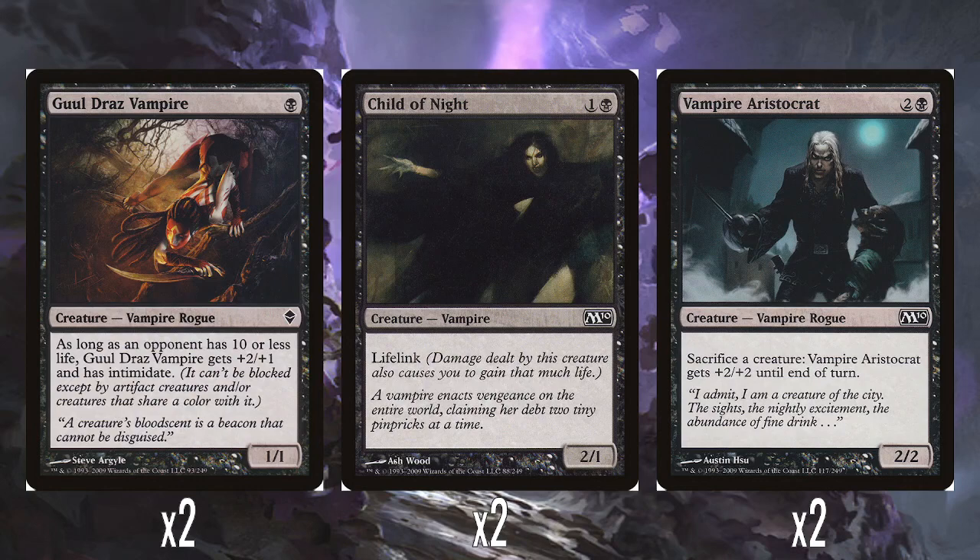Two Ghoul Draz Vampires: a single black mana for a 1/1. As long as an opponent has 10 life or less, Ghoul Draz Vampire gets +2/+1, becoming a 3/2, and gains Intimidate. Intimidate was new in M10 — previously we had Fear, which meant it couldn't be blocked by black or artifact creatures. Intimidate replaced that, meaning creatures have to share a color or be an artifact creature to block it, which is pretty good.